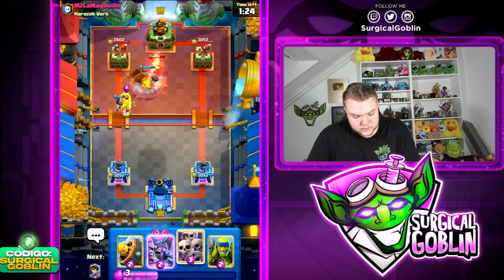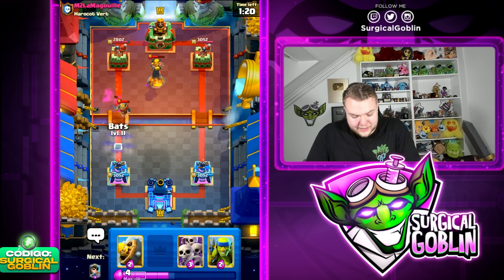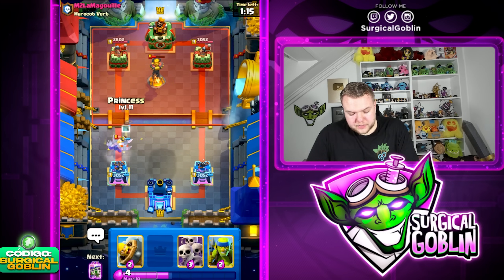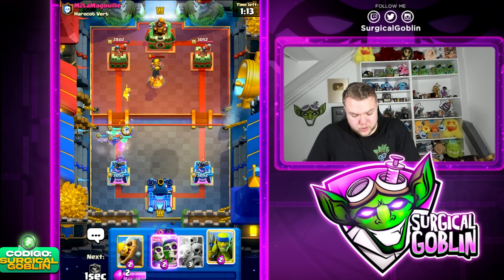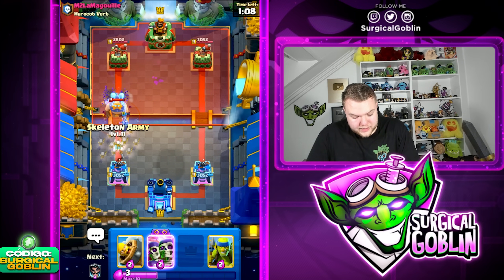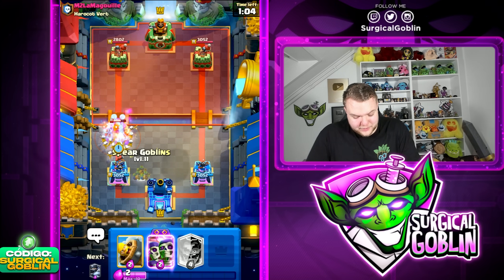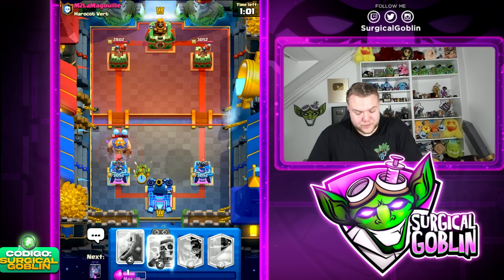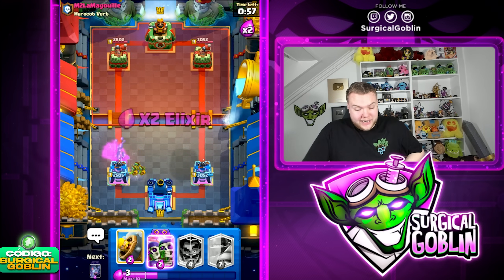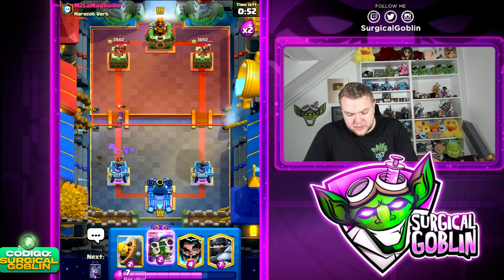He goes with the Knight — well played by him. We can just go with the Evil Bats to start DPSing down the Knight and get some counter push going. Princess at the bridge — let's have the Wallbreakers ready. There's no way — this is Electro Giant. Okay I think we just lost. Electro Giant, Inferno Tower, Bomber — what is this deck? And what is this matchup? We're going to have to somehow cook, but this is going to be impossible. We're not able to defend the Electro Giant, and at the same time how are we even going to get damage?